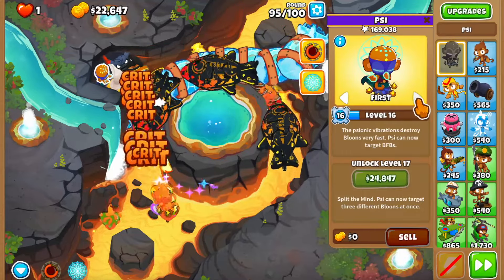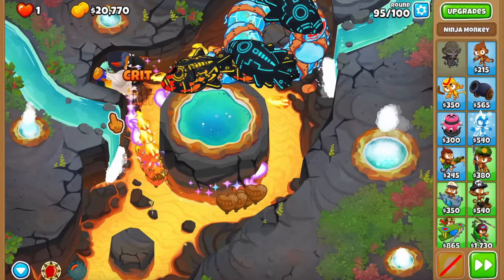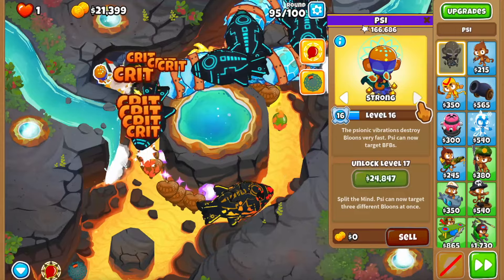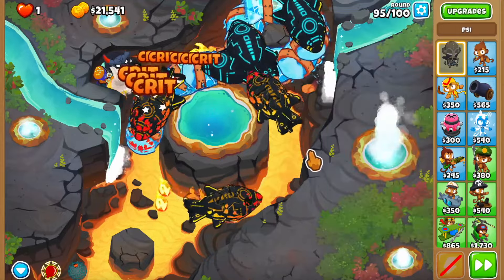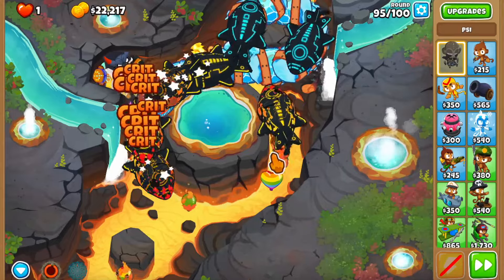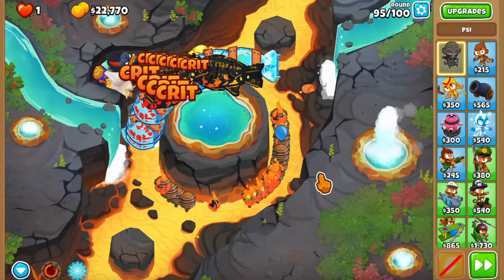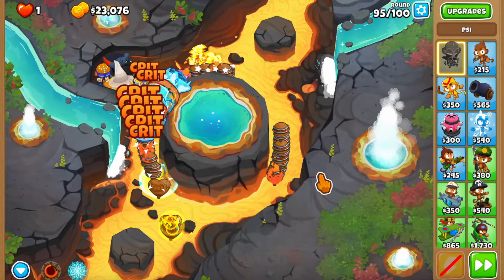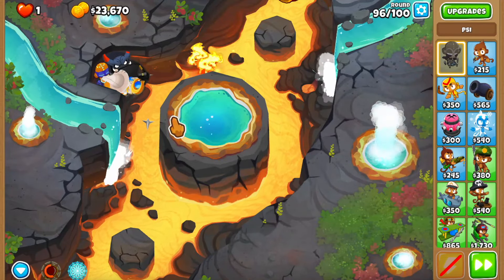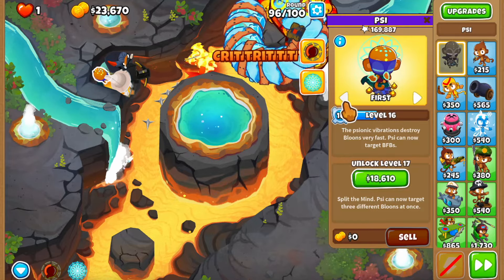We're about halfway through the round. If we need to switch to first we should, but I'd rather not use the level 10 ability. We're not going to hold them - that might be an issue, so we're going to retry this round. I'm going to have Psi on strong again, switch to first, and use the stun ability again. I'm trying to avoid using the level 10 ability because I think we'll need it for round 96. Switching between strong and first seems to be the good choice.